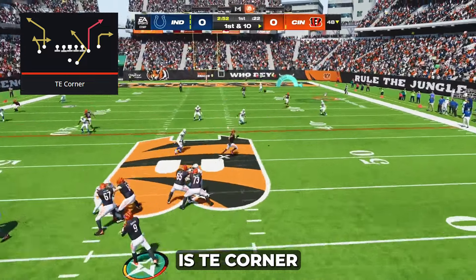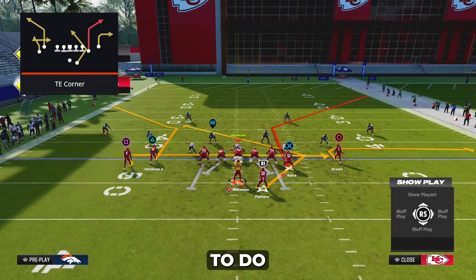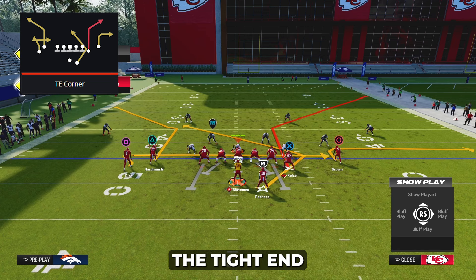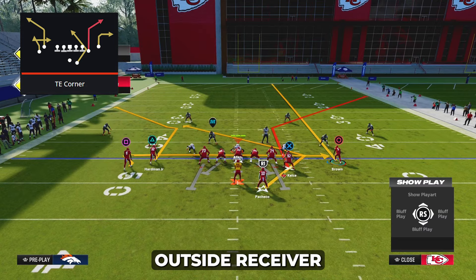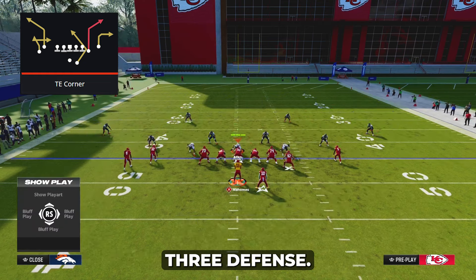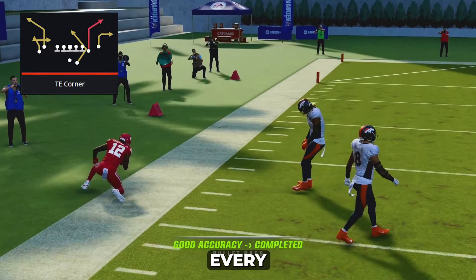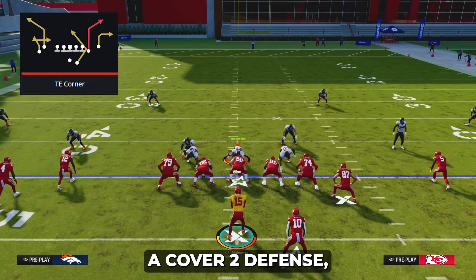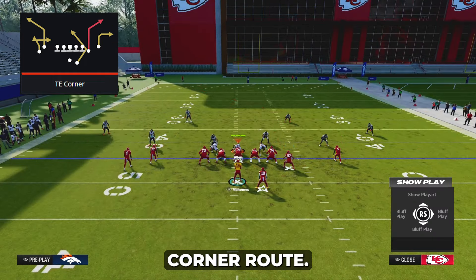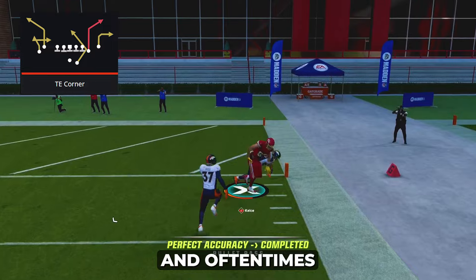The next best play in tight Y-off is T corner, which beats both cover three and cover two. To run T corner effectively, all you need to do is put two streaks on the field — the tight end should be on the wide side of the field. Streak your tight end side outside receiver and your two-receiver side outside receiver, then make a read on the corner outs. Versus cover three, the left side corner out will be wide open on the sideline for an easy dot every single time. Versus cover two, look for the tight end on the deep corner out — wait about a half second, roll out if you're smart, and throw the easy corner out for a huge gain and oftentimes a touchdown.